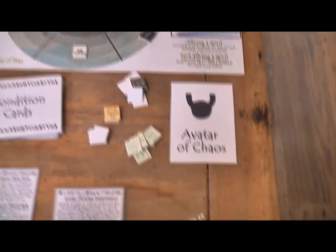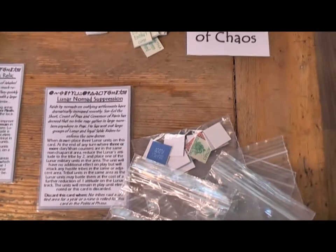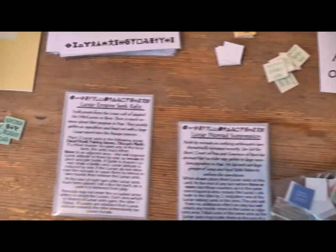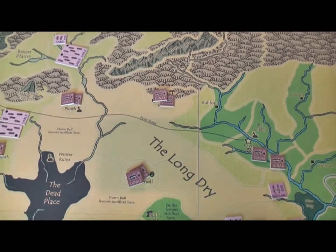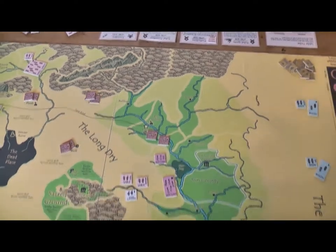In terms of condition cards, the game started with Lunar Nomad Suppression, which basically limits having large groups of Nomads around — that's still in play and causing a few problems. We've just drawn the Lunar Empire Seeks Relic, so over the top part of the board there are lots of Lunar units in these top places looking for something. Not sure what it is — don't think we ever find out. That's the Lunars for you, a bit mysterious.